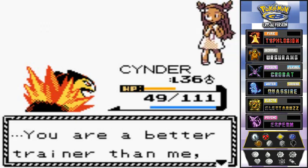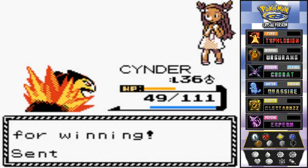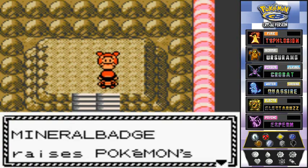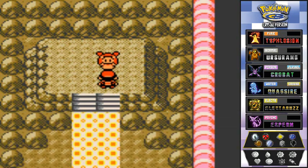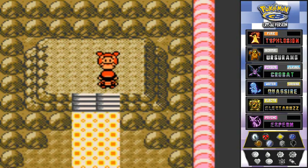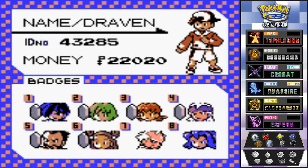We got another victory over a gym leader! Jasmine says: 'You are a better trainer than me in both skill and kindness. In accordance with league rules, I confer upon you this badge.' Very proper! Here it is guys — the Mineral Badge, our sixth badge. The Mineral Badge raises Pokemon's Defense. She also gives us TM23 Iron Tail — you can use it to teach Iron Tail. Pretty much, good luck!